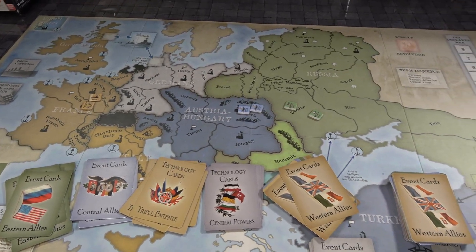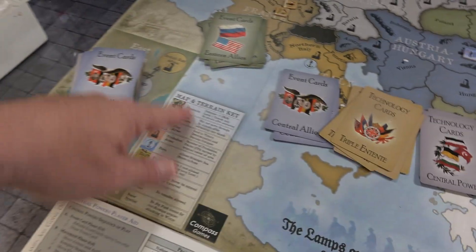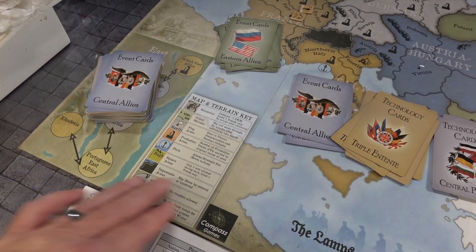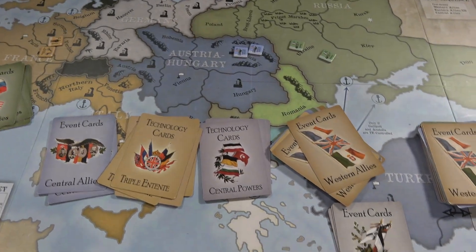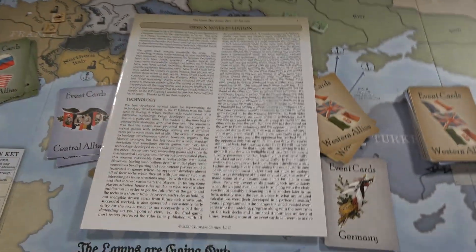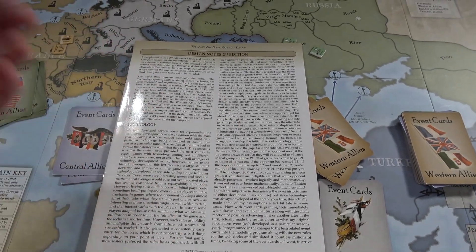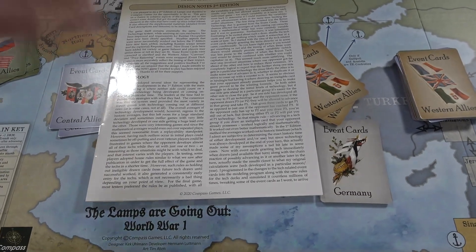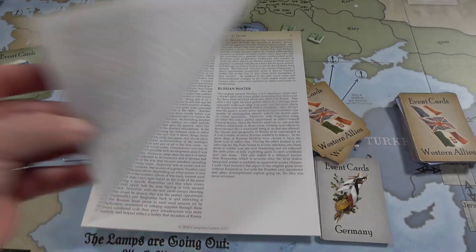This game just covers everything you would hope a game of this magnitude covers. As you can see, all your terrain, production areas, flag areas — everything is broken down and right in front of you. The fantastic designer notes in here do a great job explaining what they learned from the first edition and how they incorporated it into the second edition. They also thank the fans for all their input.